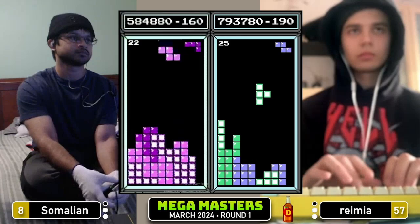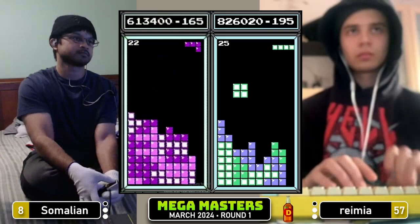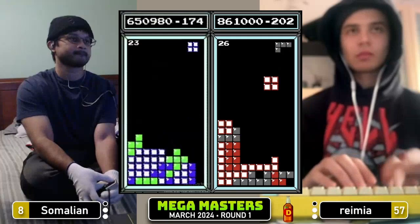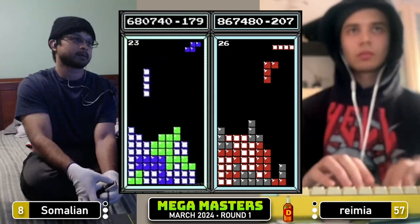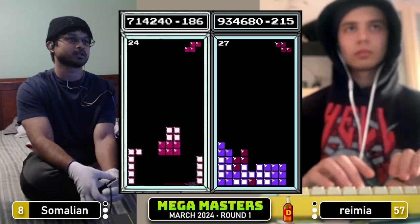Ramir is making the most of this opportunity, playing his heart out right now. Somalian getting droughted, waiting and waiting for the bar — it's not coming. Can't access that left, needs to take a triple. Eventually gets the bar, 650 for Somalian. 864 right now in mid-26 for Ramir. Tetris for Somalian, 680. Somalian really trying his hardest to be efficient here — he's about 50k behind where Ramir was into 24. So he will need a strong endgame.